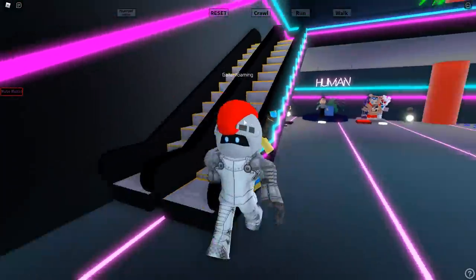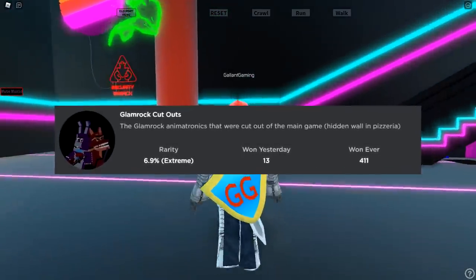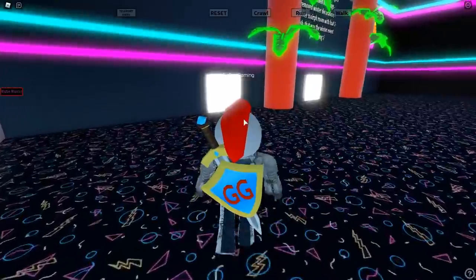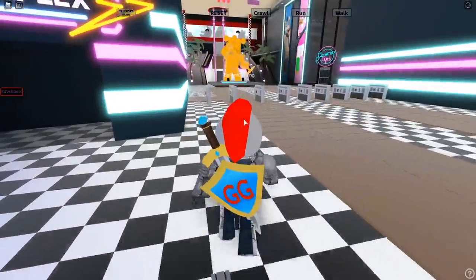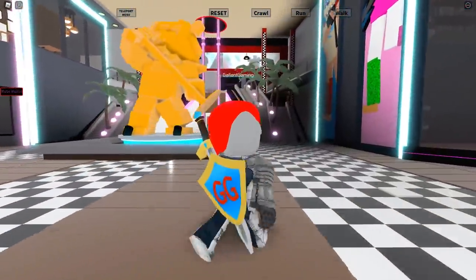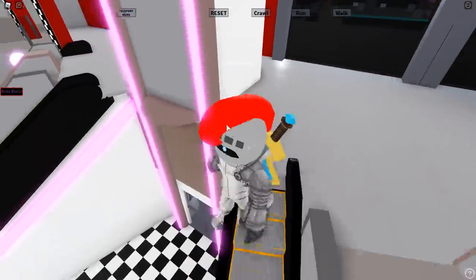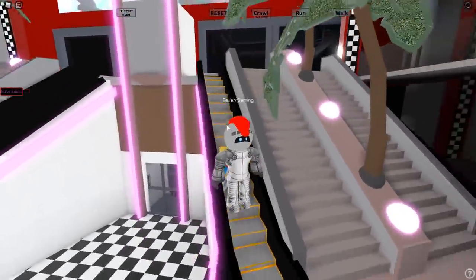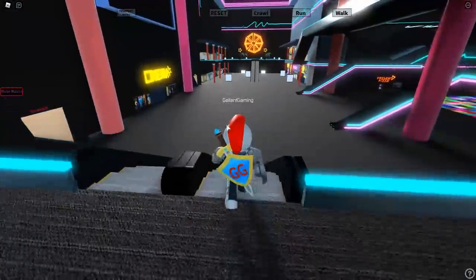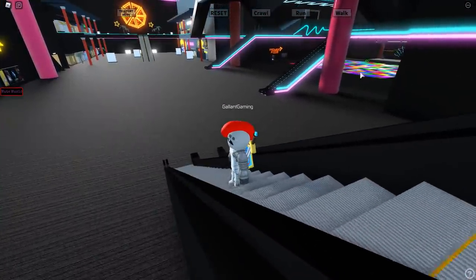The first badge is Glam Rock Cutouts — the glam rock animatronics that were cut out of the main game, hidden in a wall in the pizzeria. We're going to go through the mall and head to the pizzeria, which is past this golden glam rock statue, up the stairs. The escalators actually work, which is a very cool detail.